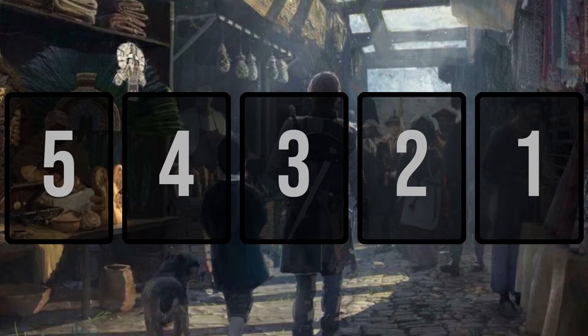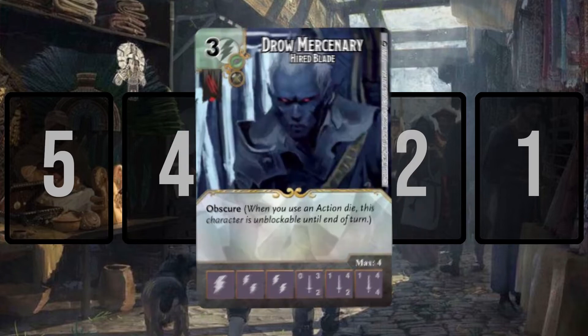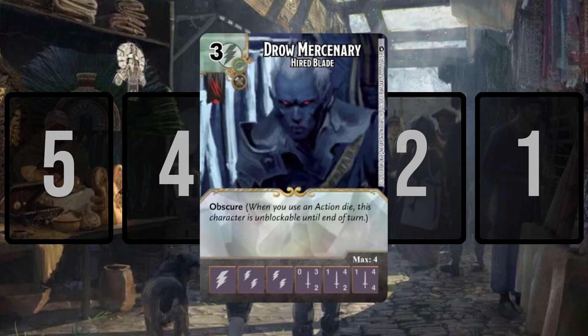Starting with number five — this is one you may not actually guess. This is Drow Mercenary Hired Blade, a three-cost bolt character with the monster affiliation, a 0/3/2, 1/4/2, 1/4/4 stat line, and a brand new keyword: Obscure. Obscure says when you use an action die, this character is unblockable until the end of the turn.